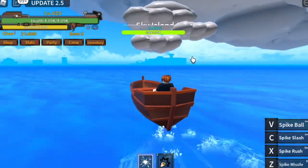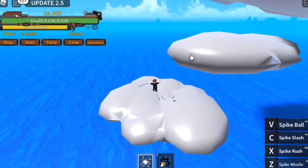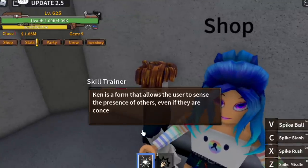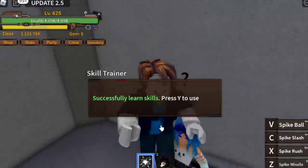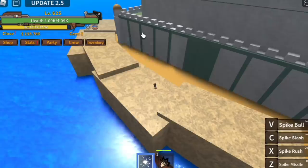The goal here is to reach level 625, and after that go to Sky Island. Don't worry, we have enough jump, power, and Soru. You're gonna buy your Observation Haki for 1.5 million. Press white to use it. We're not gonna train here — you need to go to the Desert Island first.